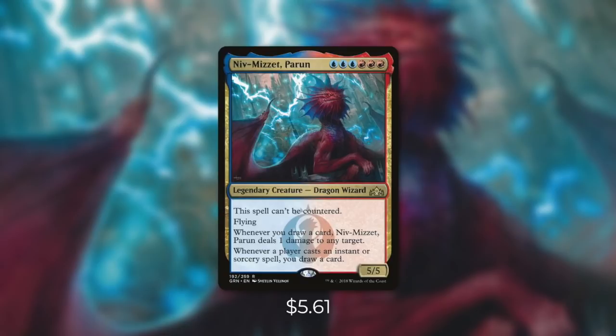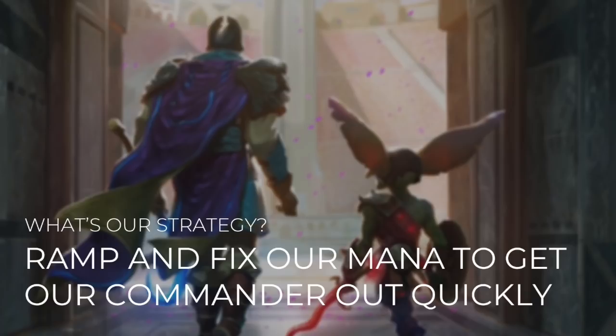Today's commander is Niv-Mizzet Parun. Niv-Mizzet Parun is a 5/5 dragon wizard with flying that costs blue, blue, blue, red, red, red. It has: this spell can't be countered. Whenever you draw a card, Niv-Mizzet Parun deals 1 damage to any target, and whenever a player casts an instant or sorcery spell, you draw a card. This commander provides an insane amount of value, drawing you cards not only when you play instants and sorceries, but also when your opponents do too. On top of that, it can ping any target when we draw a card, so we can either get rid of creatures or even opponents if we have enough draw.